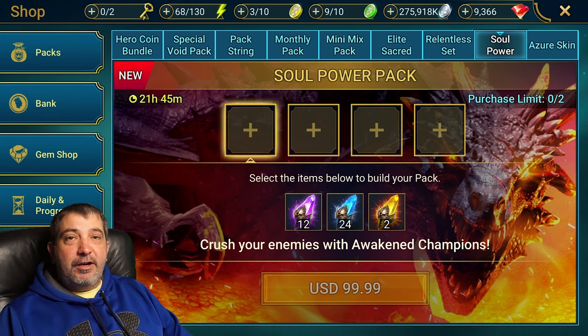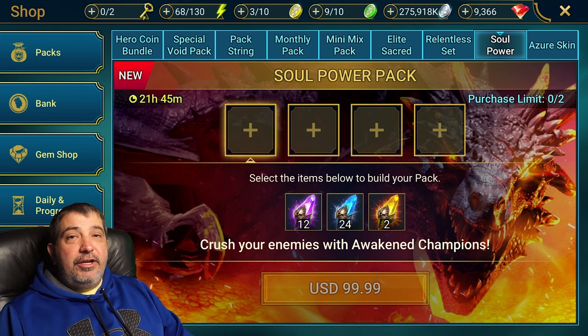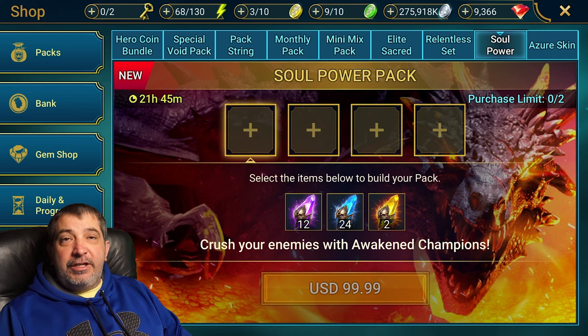With the builder packs it's generally going to be one of these four-box scenarios where you can pick one option for each box and build your own pack. To figure out if it makes sense, we can use the offer calculator to determine whether or not you should put something in a pack.